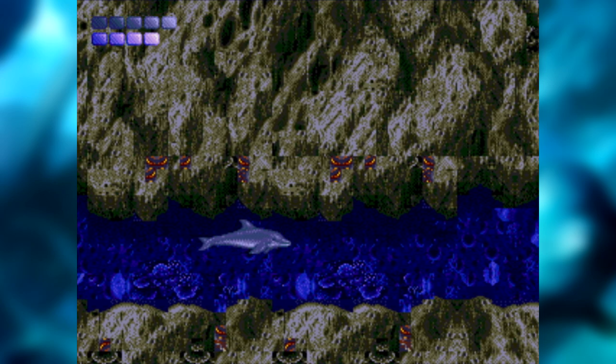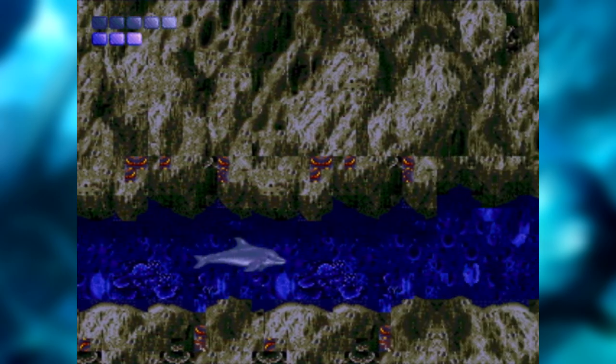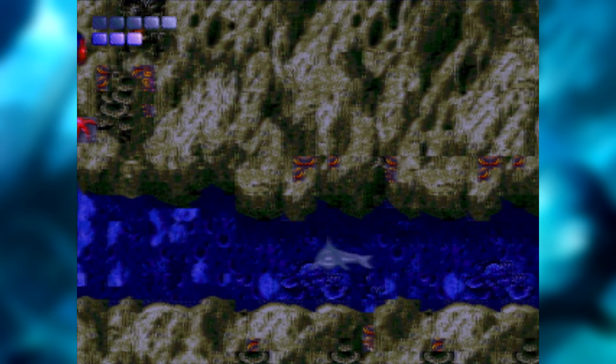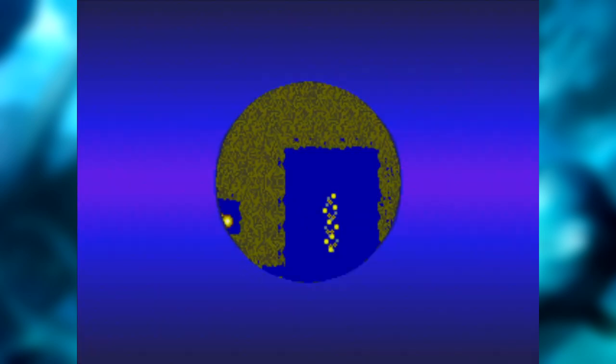Vamos começar então pelas estranhezas antes de eu entrar nas versões do jogo. A primeira estranheza começa agora. Vocês podem perceber uma mudança no plano de fundo e no gradiente para demonstrar que estamos chegando em águas abissais. Esta criatura aqui no meu mapa de sonar, de um formato meio estranho — sim, é uma criatura — é o Asterite.